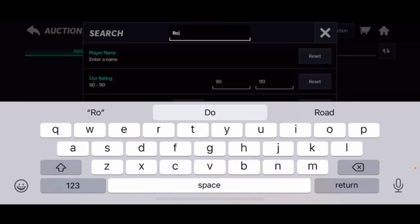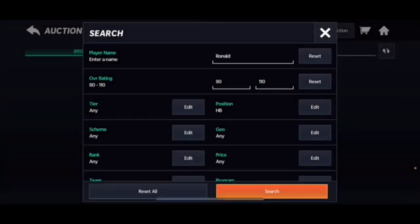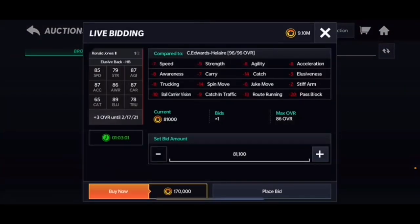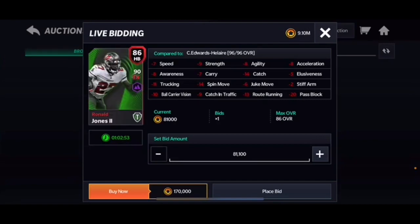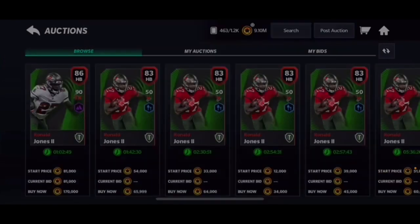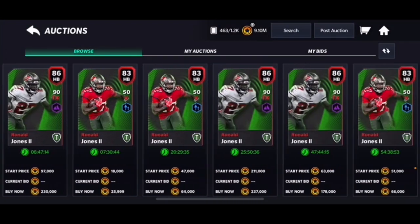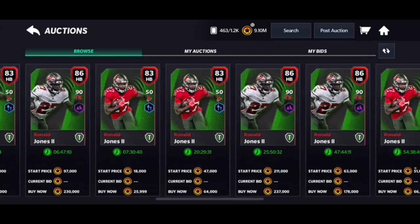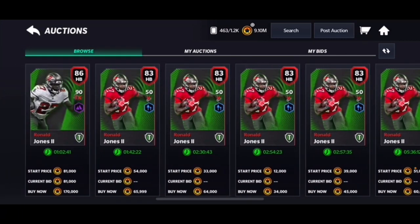Next is Ronald Jones, 86 overall, with 85 speed, 87 acceleration, 89 elusiveness, and 87 agility — similar to Mike Davis but with a bit less power. He does go for a little more since he's used in a set, but he's still not a bad card.